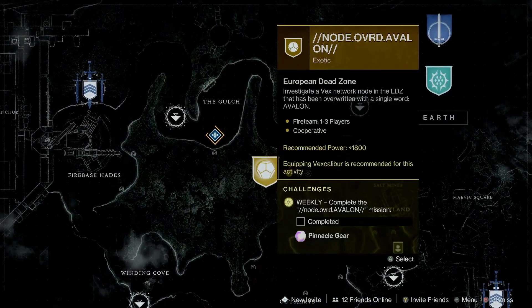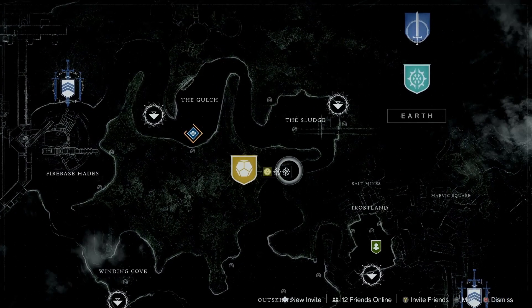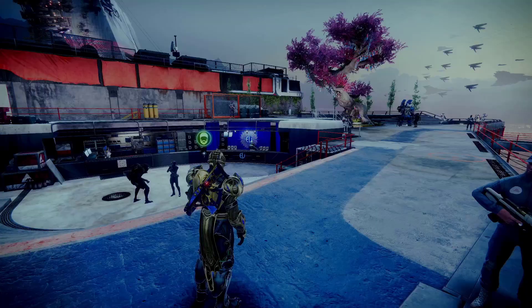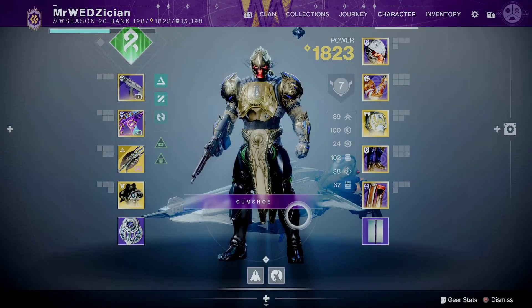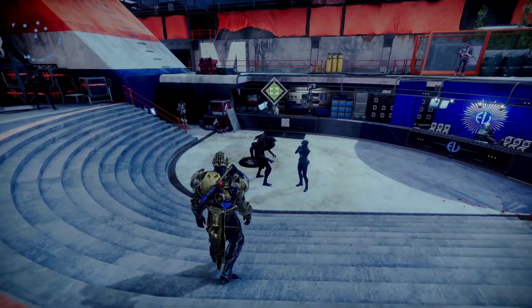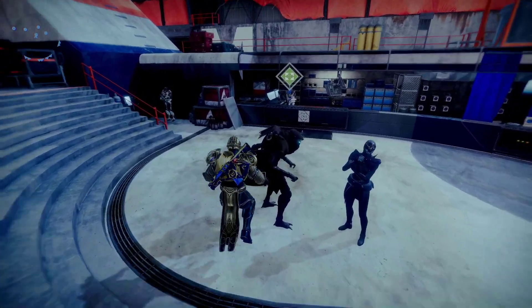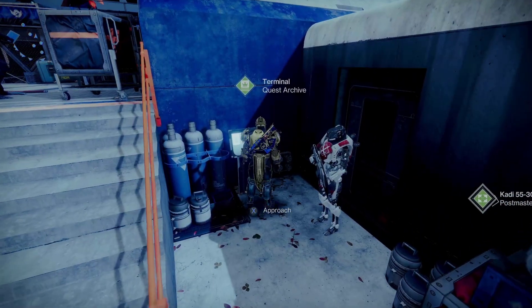For instance, let's take the example of the Vex Caliber quest for the glaive. If I go to destinations and then to the EDZ, you can see I have that quest going right there — I still need to complete the catalyst but it's still there. I'm on my Titan right now. If I were to abandon any quest so I can pick it up later — whether with the same character or another — I can just come here, and this is not the only place.